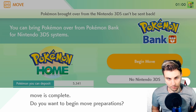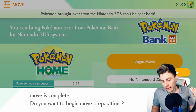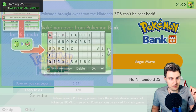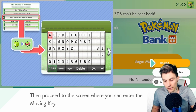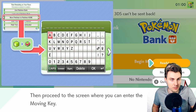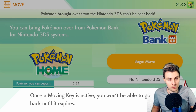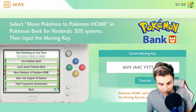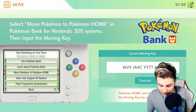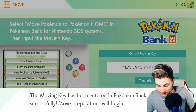One issue I had: my 3DS account couldn't log in with my Nintendo Account for some reason. So we've got two different accounts, but I'm hoping we can still do this. On Pokemon Home, I select 'Move Pokemon to Pokemon Home.' The moving key is only valid for three minutes, so you need to enter it into Pokemon Bank as soon as possible. Once the moving key is active, you can't go back until it expires. I'm entering the key now — there's a bit of pressure but we've got plenty of time.